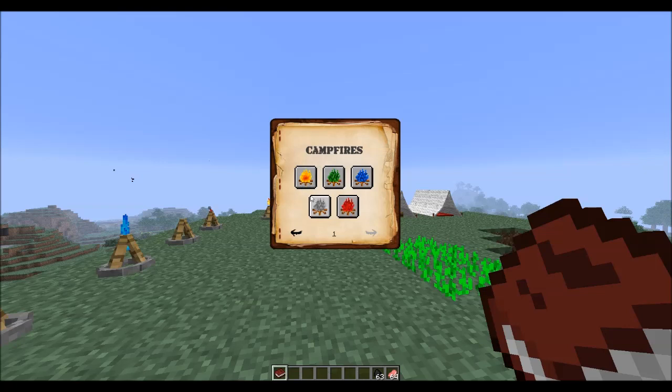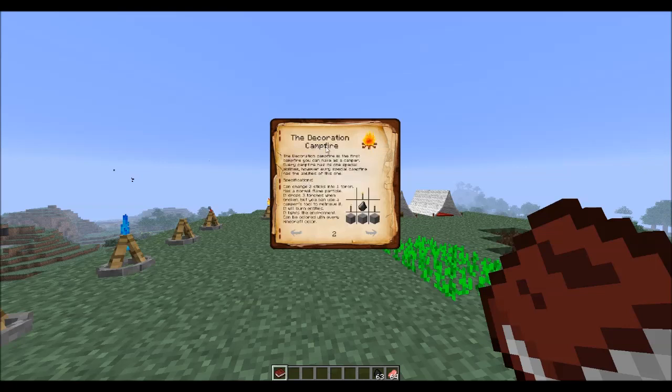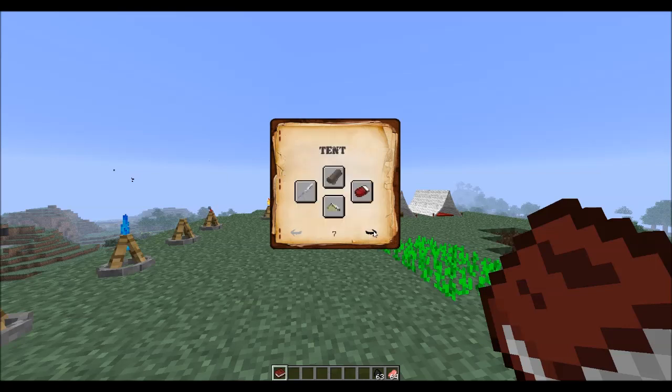So getting into it, we have these four types of fires - all different types of campfires. If you click on the first one it will show you how to craft it and everything you need to know about it. Going over, it will show you how to make the multi-cooking campfire, the fast cooking campfire, the cheap cooking campfire, and the insta cooking campfire.